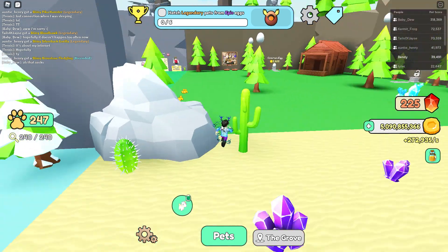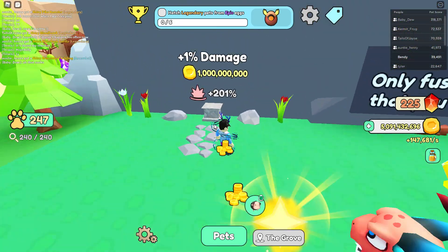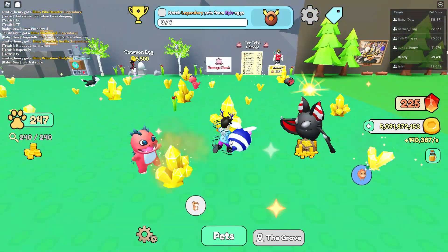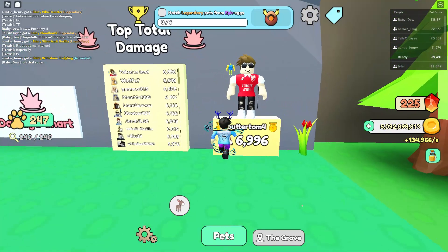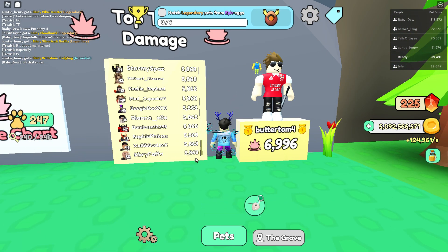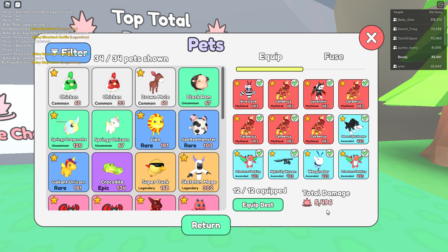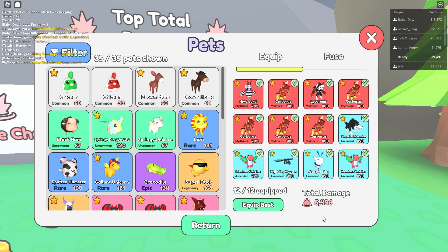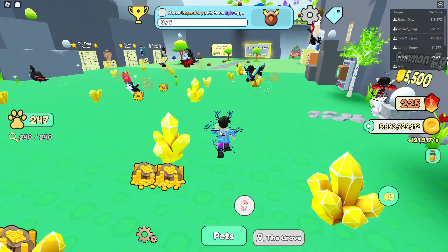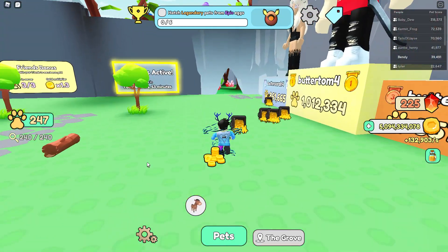Speed can't go any higher, but over here you can now get this up to 300, which I got once. There's also a damage leaderboard — Butter Tom is number one, and you need 5,868 to get on it. I'm not quite there yet. This is my best team, looking really good — slowly going to eventually get a full mythical team.